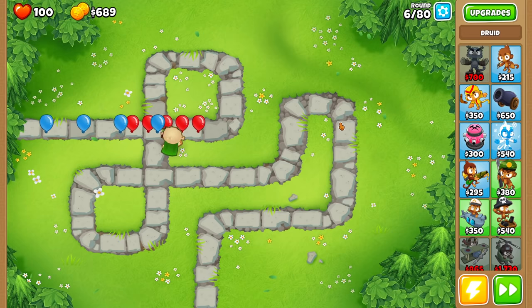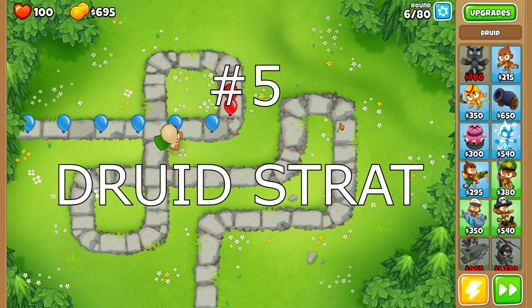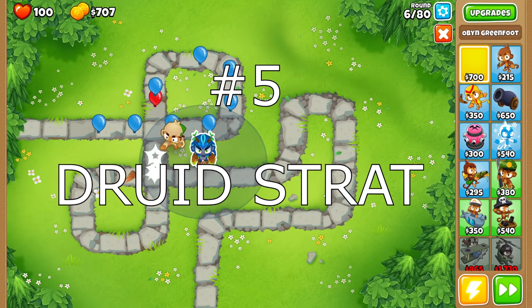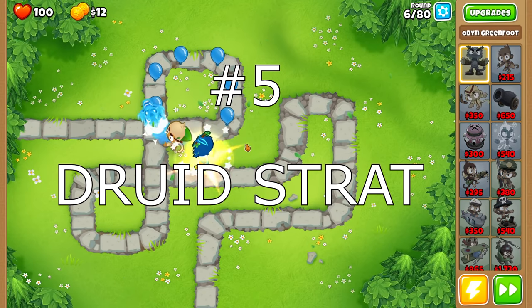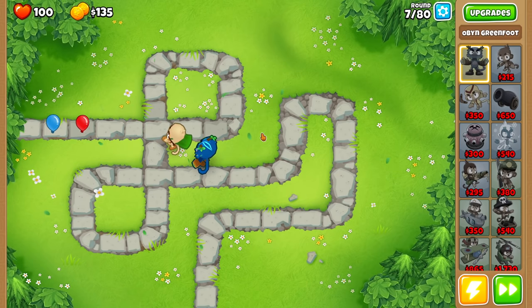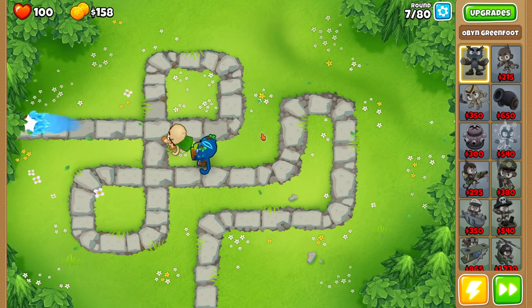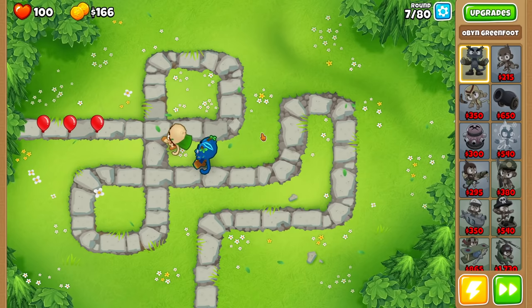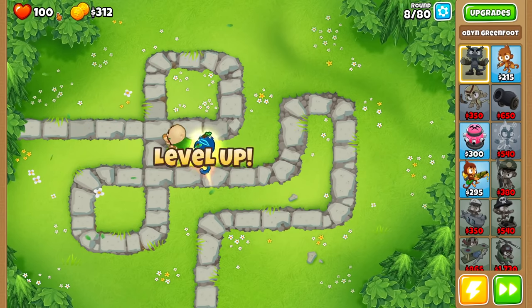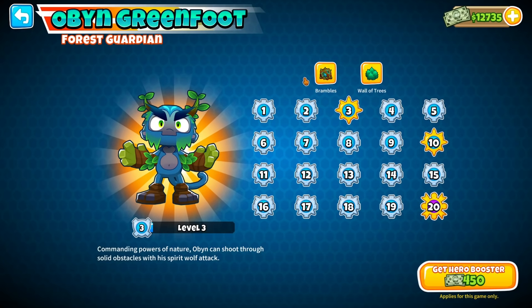Number 5. To start you guys off, we're going to go with the Obyn Druid strategy. We're going to break it down into an early game aspect, a mid game aspect, and a late game aspect — how it all works and how it works together. I also want to point out that we are playing without any monkey knowledge here, so this is 100% possible for a completely new player. So let's break down why this strategy is so good.